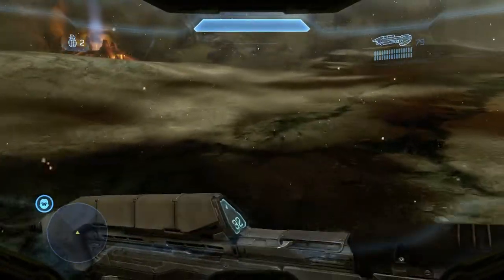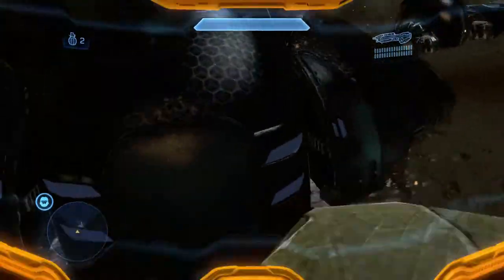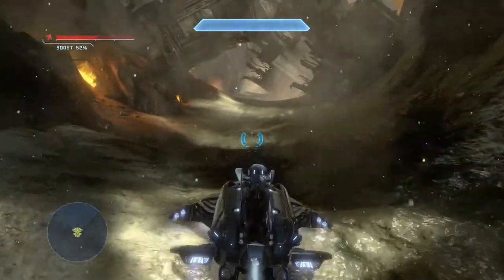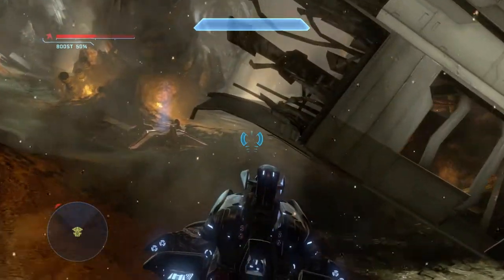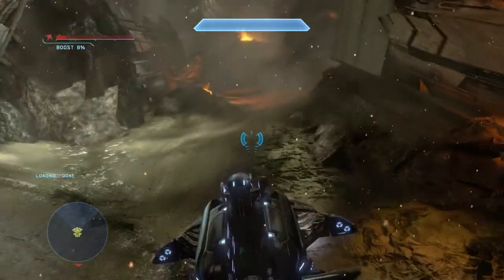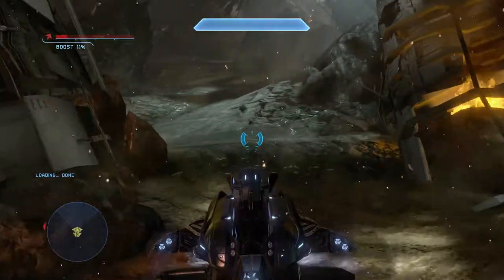Up here there's going to be a Wraith and two Ghosts. On easy difficulty we take the Ghost because it's faster, but on Legendary we take the Wraith. Because it is very hard to acquire a Plasma Pistol to hijack the Wraith that we would normally take on easy. And if you don't get the Wraith, there are no power weapons in any of the upcoming sections that will help you take out the Hunters, which means you'll have to use your DMR and Assault Rifle — which does not work very well and is not fast.